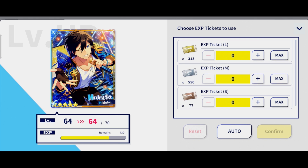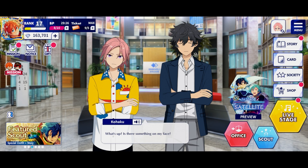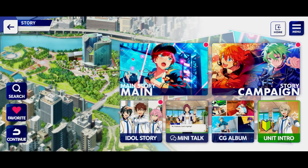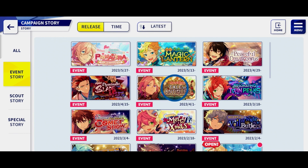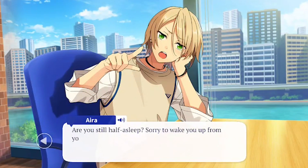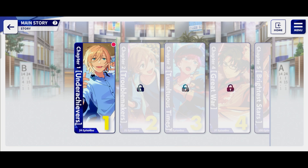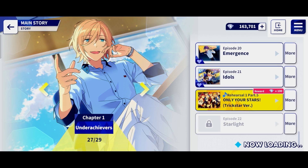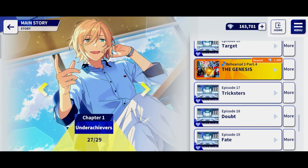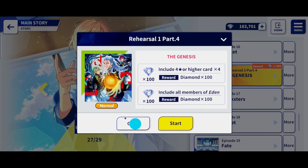You also get EXP from just playing songs, but giving EXP tickets is the main way you're going to level up your idols. In case you're someone who is into the story of the game and wants to read the stories of past events — good news for you too. You can find all of that in the story menu. If you click on the story campaign button and then on the event story, it has all the previous stories of the game right there for you to read. Regarding the main story, it's a great way to get familiar with all the various idols and their groups, and they even have rehearsals — basically three repeatable stages that give you free diamonds when certain clear conditions are met. It's another good way to earn some bonus currency for yourself.